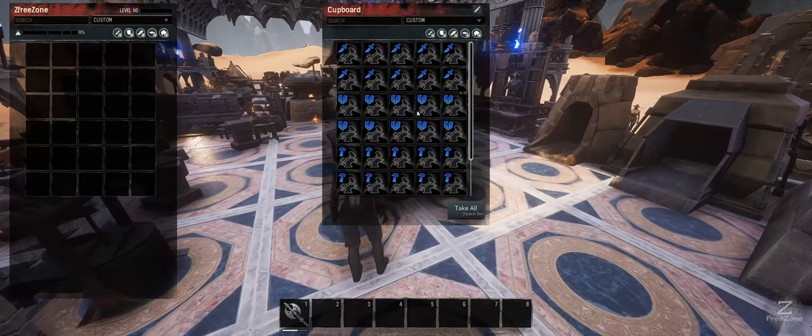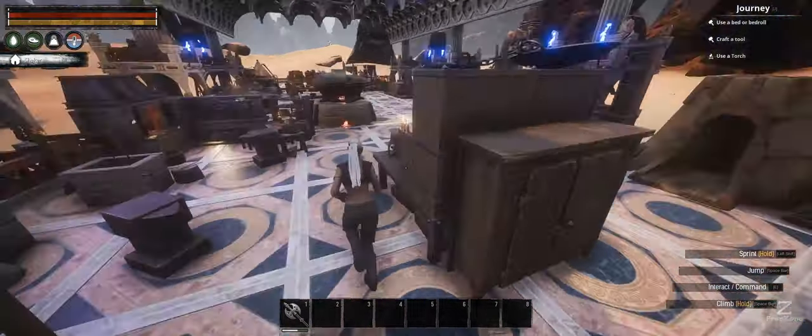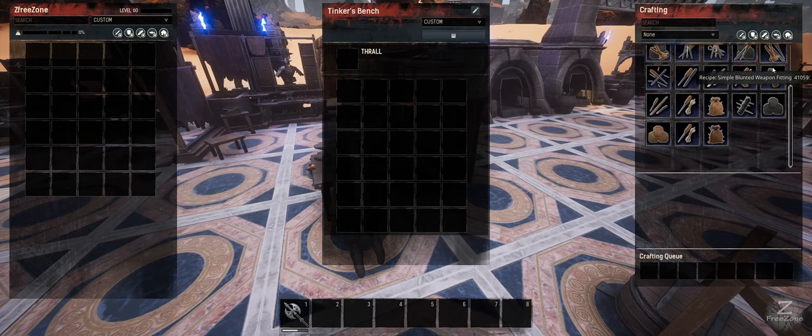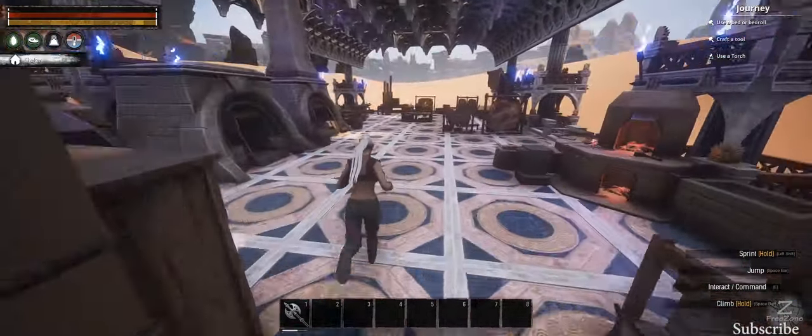I've gone through the creative menu and pulled out all the blacksmiths for a quick rundown on what these guys are called. For all the different thrall tribes out there, there are three new blacksmiths and they all have this special ability. Any tier 4 thrall will have this ability listed right next to its name. Also make sure you check out this bench, because this is where you'll be doing all your damage, armor pen, and blunt fittings.